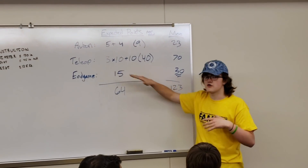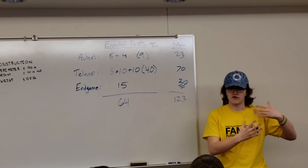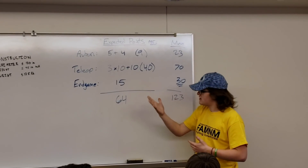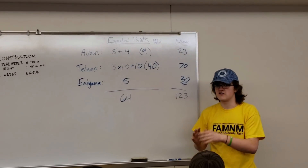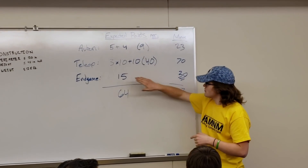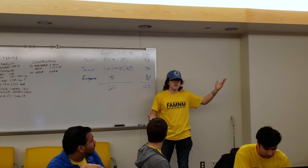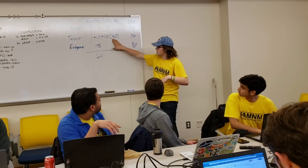For Teleop, we're basing this off how many cycles you can do of getting your balls into one of the goals. We thought if you could do around three cycles in the entire game, each cycle you're going to have five balls, and on average teams are going to be able to put it into the outer goal — the one up in the air but not the small inner one. So that's three times ten, that's about thirty. Then you get ten points for messing around with the control panel. We assume teams will at least do this basic version of the control panel — that's ten points — so forty.